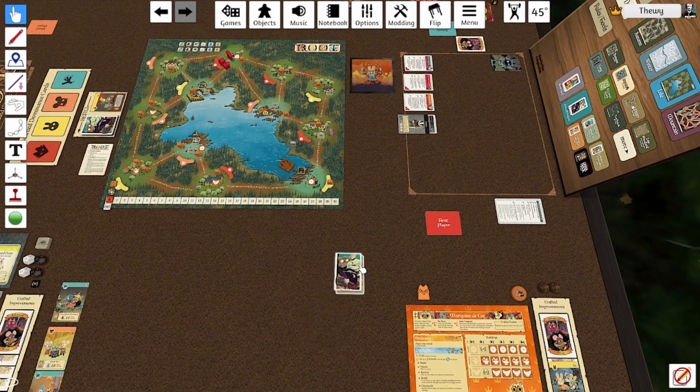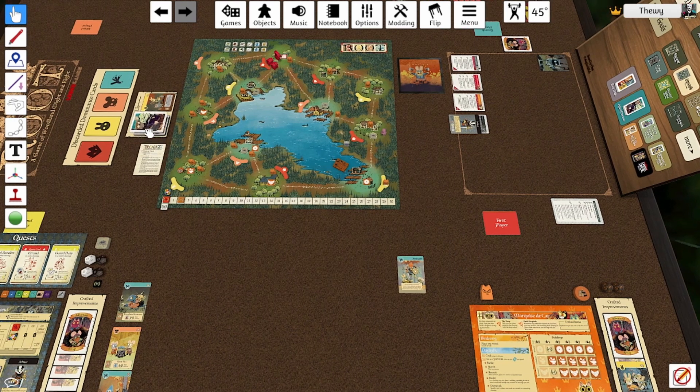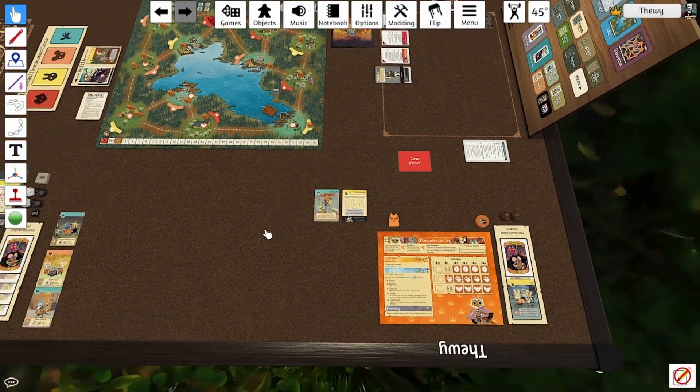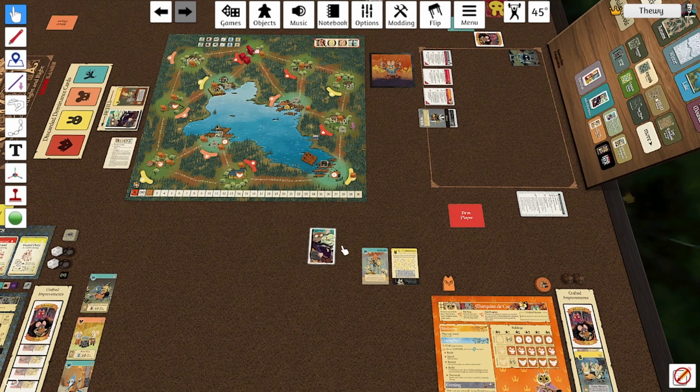It is start of evening. We will draw a card. I did get two points for building those buildings. Draw a card and give a point to Vagabond. We're doing Desped Infamy — it's fine. Then I'll draw one card.